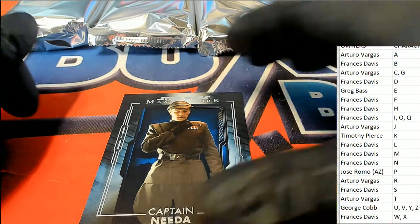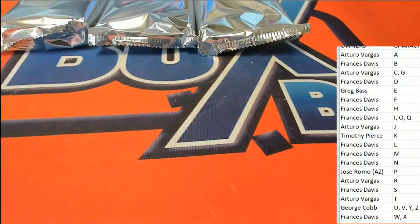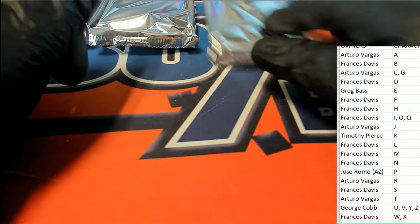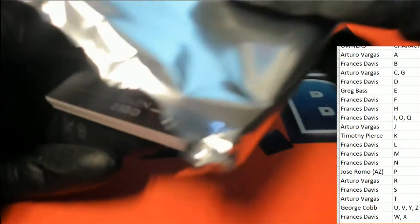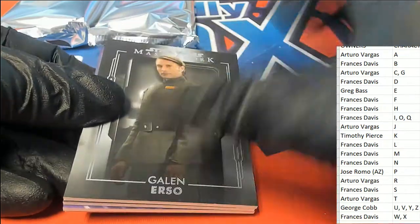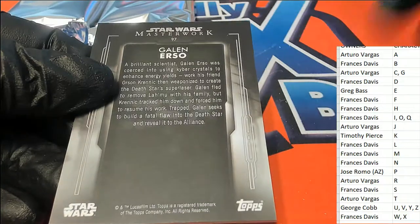Here is Captain Nita for C — Arturo. Then Galen Erso, G — Arturo got a Galen. Nice one.